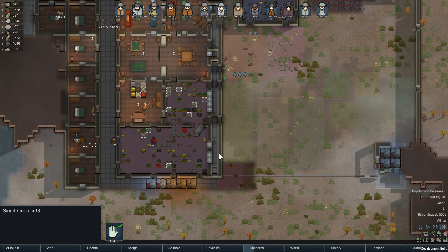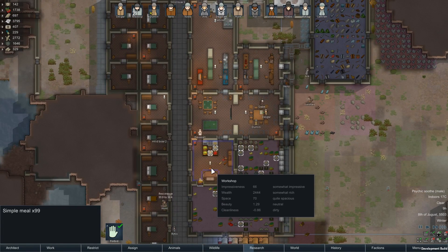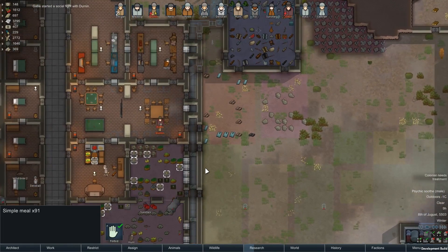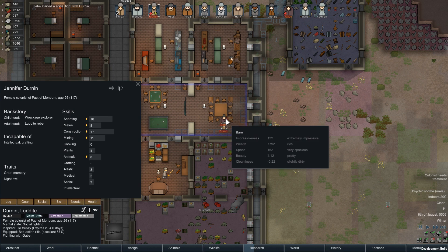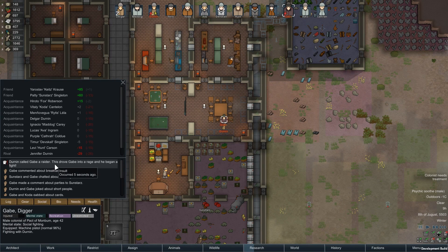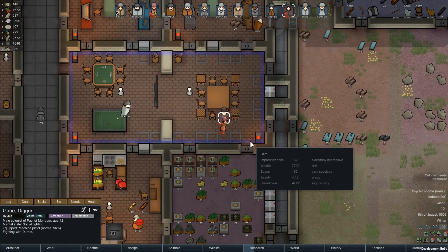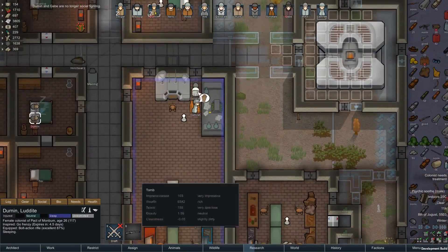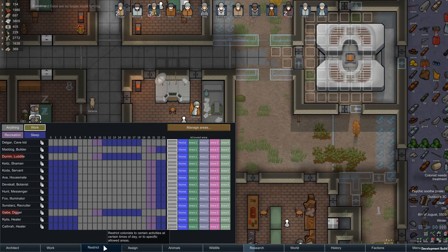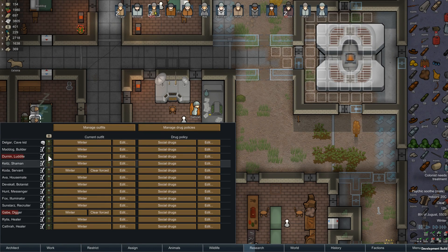We're at a hundred meals now. Oh, Gabe - why are you guys angry? You got called a raider. Alright, we'll take care of them. Everybody's assigned. I'm just going to put everybody on attack. Everybody flees - it's never good.